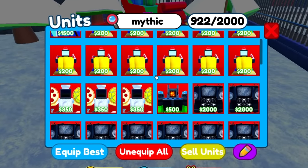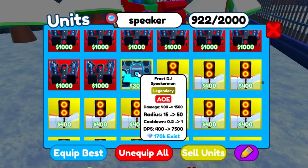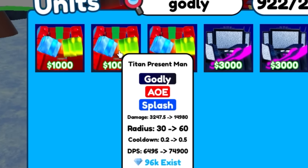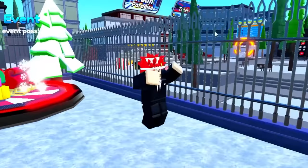And of course we need the Santa TV Man, and here's the brand new Frost DJ Speaker Man. We also have the godly unit which we're gonna use, which is the Titan Present Man. And we're gonna go ahead and do this in Nightmare Mode.